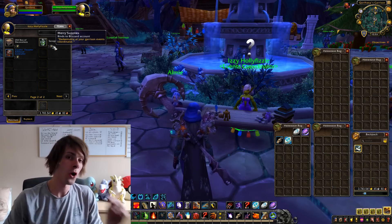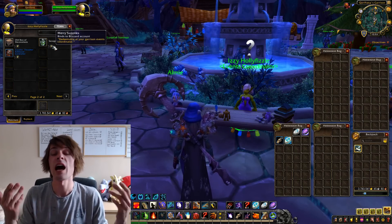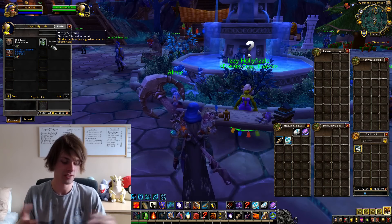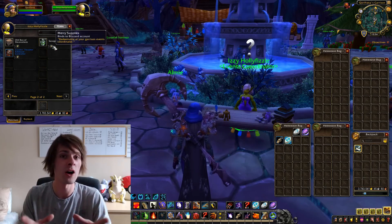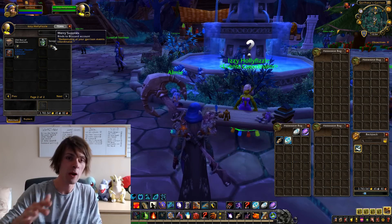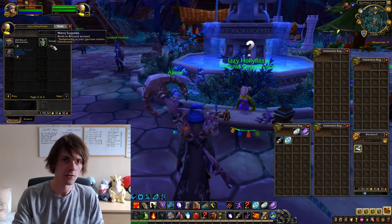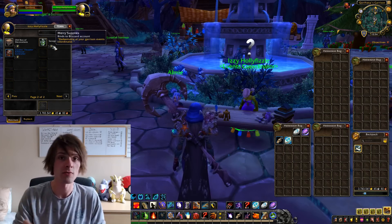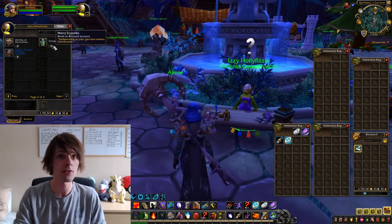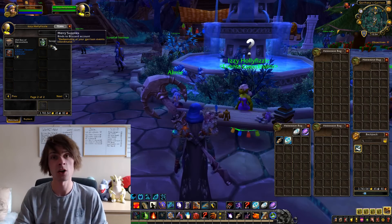The Minion of Grumpus at only a 3% drop chance still makes this a decent daily farm throughout all of Wintersvale. You can get one Savage Gift per character per day, and merry supplies are bind-on-account so you can send them to alts. Any character around level 100 or higher won't have a problem. On average I get about four Minions of Grumpus per year, selling each for around 100,000 gold — a great way to cover a WoW token just from doing dailies on all your alts.